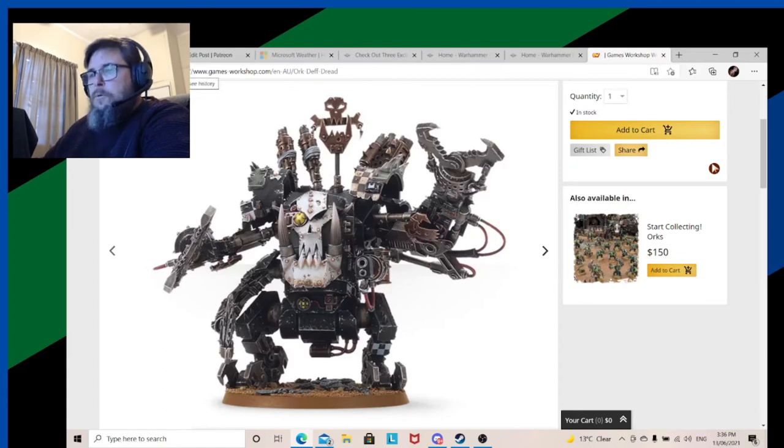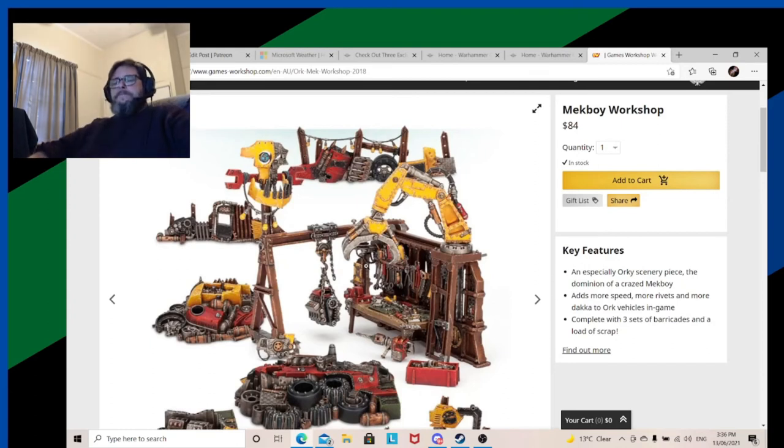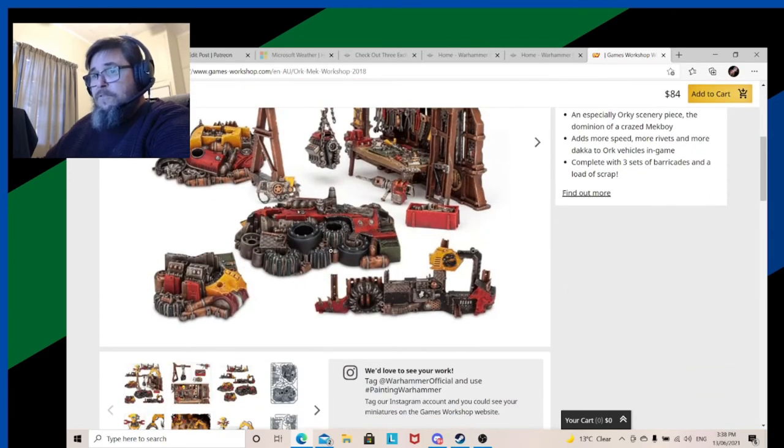This confuses me — the Gorkanaut/Morkanaut pricing. There has always been a theory that Games Workshop changes their prices depending on whether they sell or not. In Australia they jumped from 70 dollars to 84. There was no real change in the rules, though there were some bizarre rule changes. I would have thought that might make it a bit cheaper, but they went the other way. It confused me and it was a bit sad, because I didn't buy it — I should have bought it at 70 dollars. I'm definitely not buying it at that price.